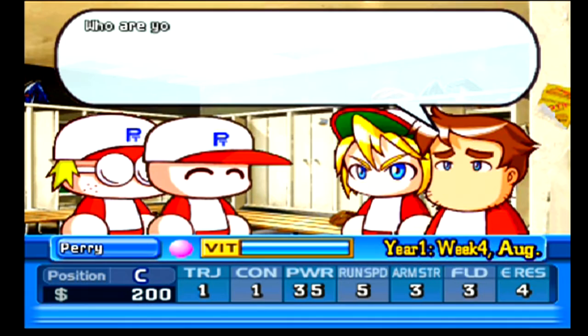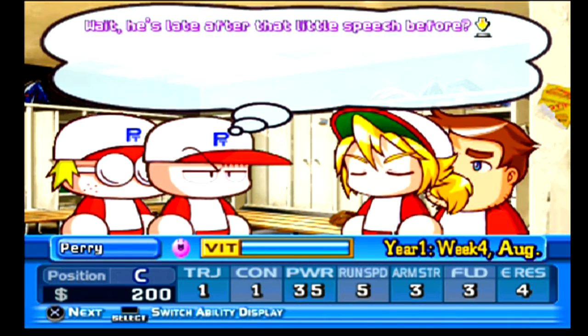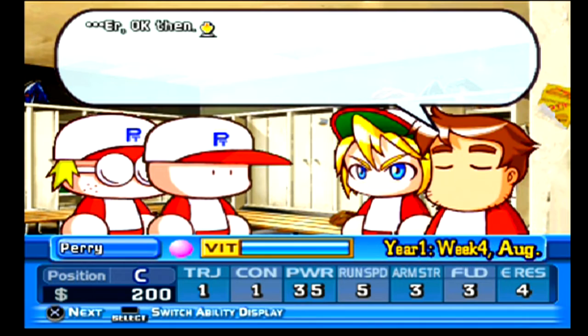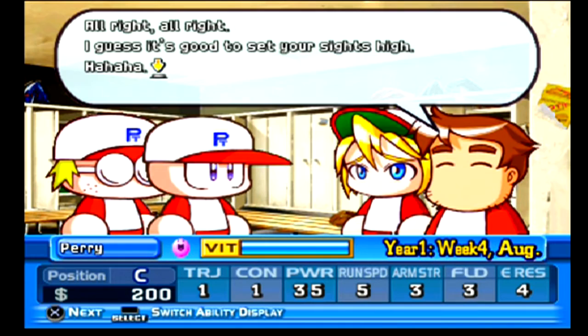'You don't want to forget me - who are you supposed to be again? I'm Alvin. My apologies - I'm a new recruit, I'm late.' Wait, he's late after that little speech before! 'I plan to use this opportunity to become the top player in college ball and use it as a jumping point into the major leagues. Looking forward to playing with you. That major league thing - I was being serious. All right, I guess it's good to set your sights high. Now let's move on to the second year players.'